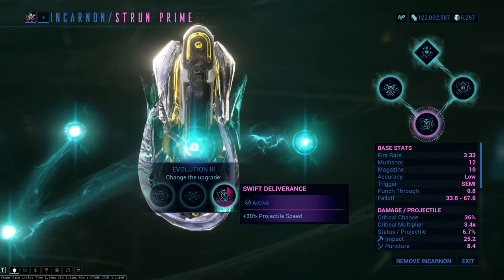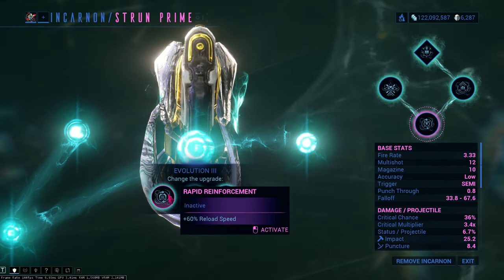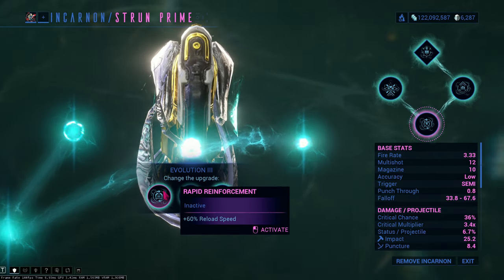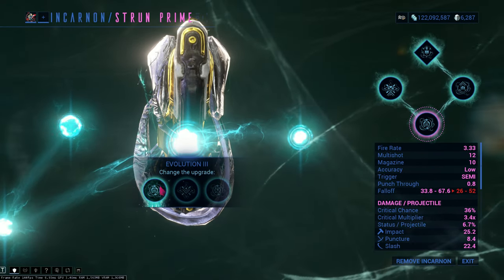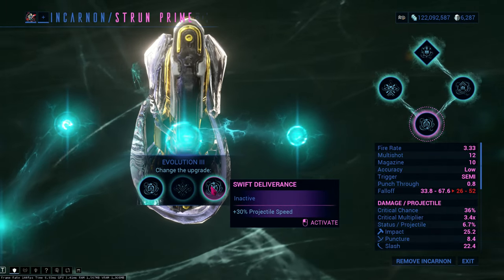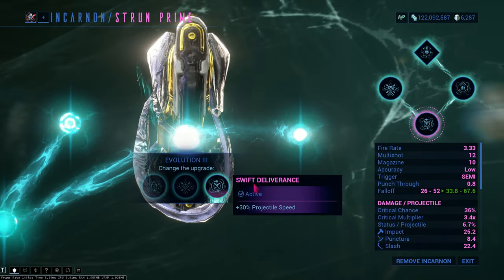The third evolution is projectile speed. I play Gauss, so I don't need reload speed — reload speed is kind of pointless to me since I play Gauss a lot. But for you guys, reload speed will be the better option versus projectile speed.